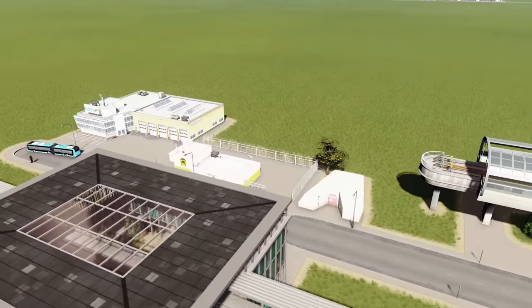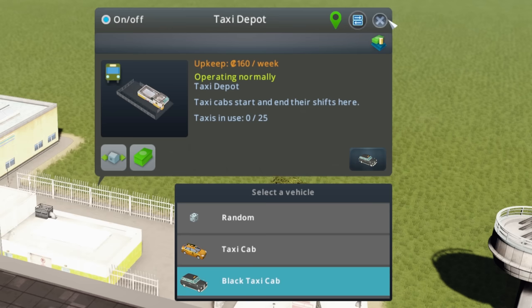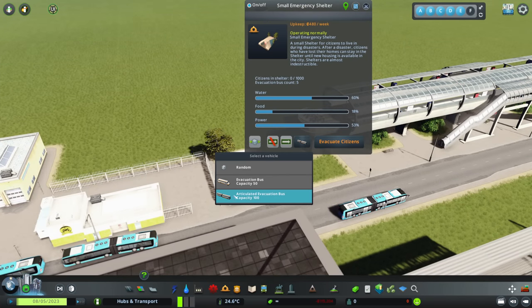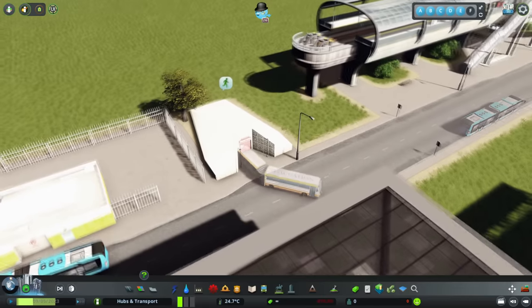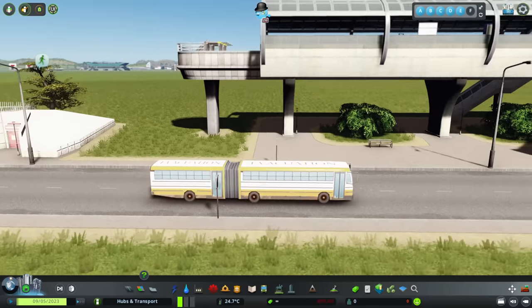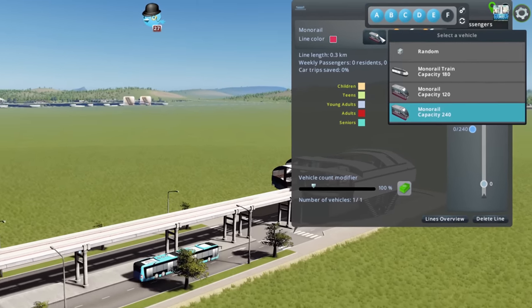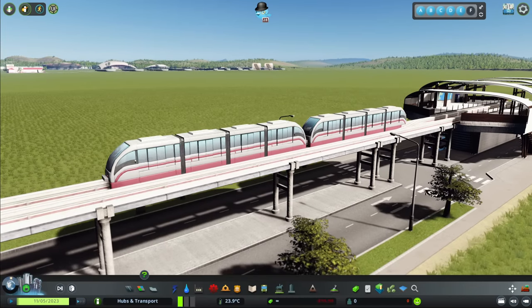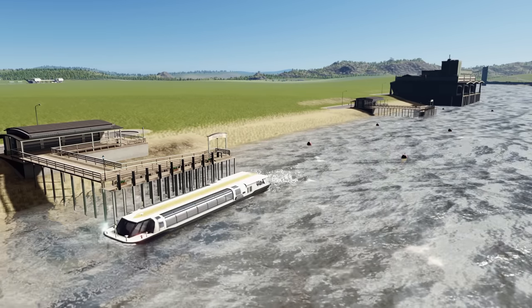If you have After Dark, you get the option of a black taxi cab — so you can choose between the standard one and the black taxi. If you have Natural Disasters, you get the option of an articulated evacuation bus — another bendy bus for the bendy people. If you have Mass Transit, there are new monorail vehicles with capacity 120 and capacity 240 alongside the normal monorail train. Also with Mass Transit, we get four new ferries with capacities of 10, 20, 30 and 40.